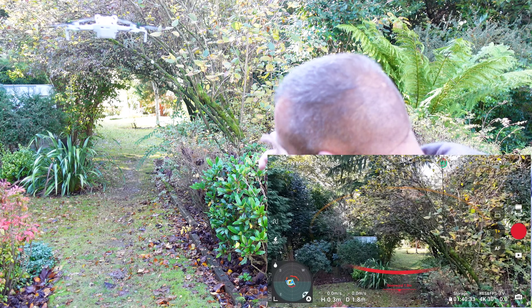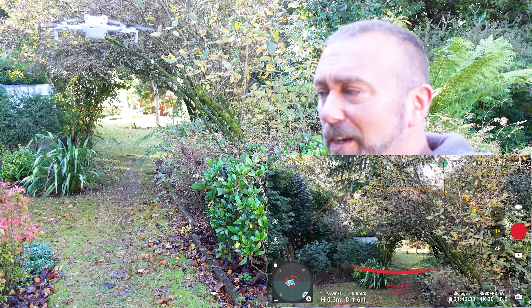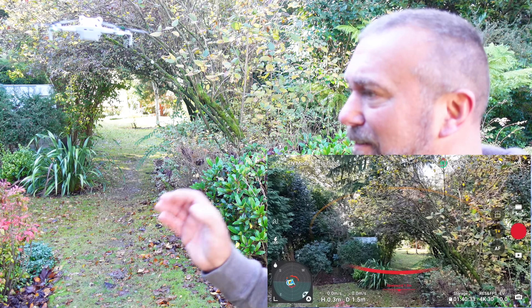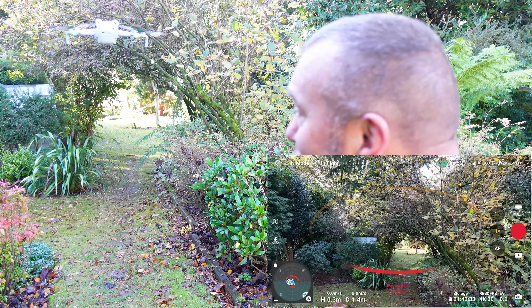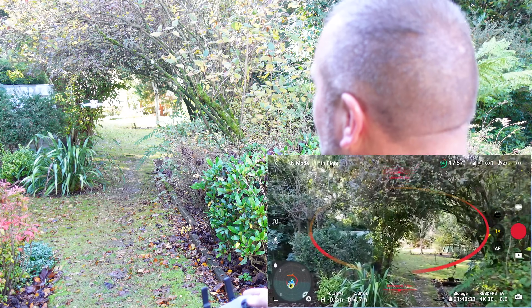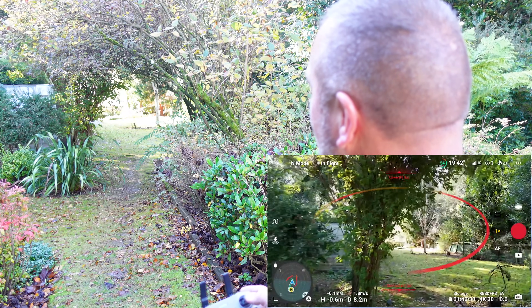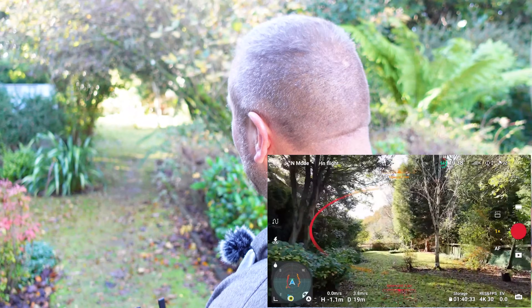So one last test — I went down further to the silver birch, there's a bigger gap. Let's see if it actually behaves any differently on a more easy-to-see obstacle and gap. Let's fly the drone down there — he's a bit higher this time, will he reduce in height? Yes! Look at that — straight through. That is really, really impressive.